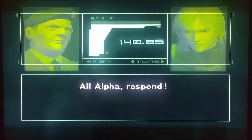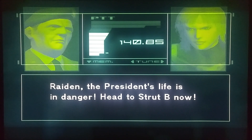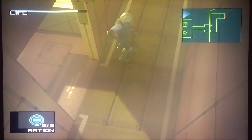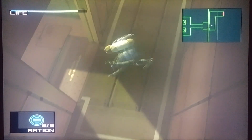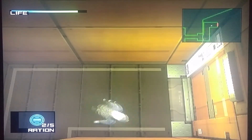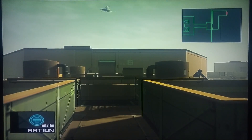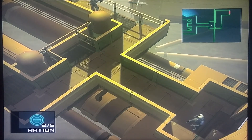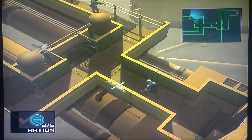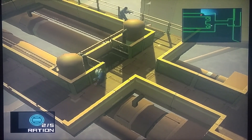All Alpha, respond — Raiden, the president's life is in danger! Oh my god, not the president. Wait, is it Joe Biden? Alright, I'm going home. See you guys. Have a good one. They probably wouldn't even have to secure him or anything — just put him in the room and tell him that the door is locked. He's dumb enough to believe you.